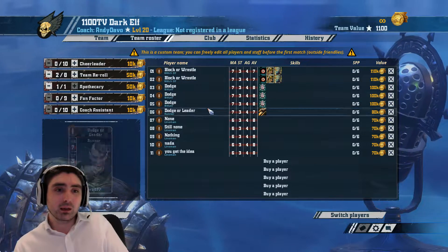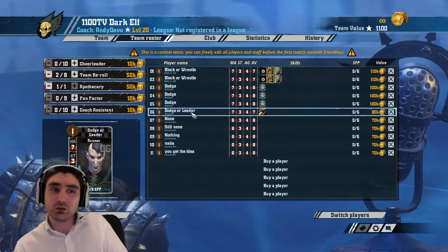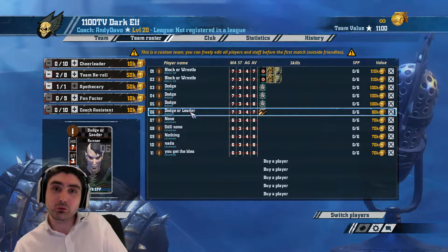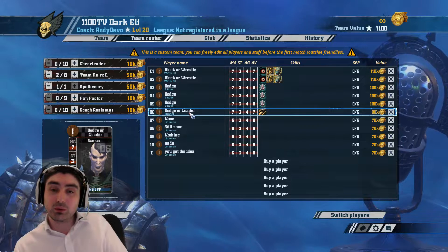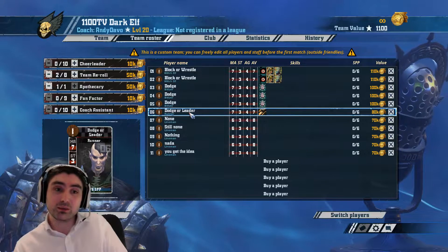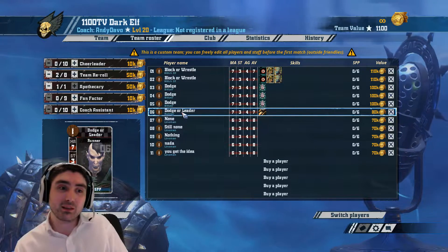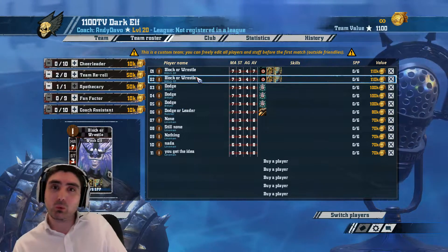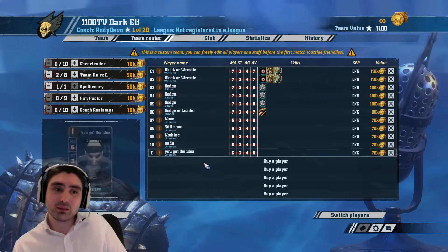One block and one wrestle, or double wrestle — I think they're both great. Then you come down to the runner and I think it's either Dodge or Leader. The idea behind Leader is that it takes you up to three re-rolls, giving a little more versatility. The idea behind Dodge is that it makes the ball carrier more manoeuvrable and means he can be a screen piece. My personal preference is leaning towards Dodge, and for the Witch Elves, probably one block, one wrestle. So that's Dark Elves.